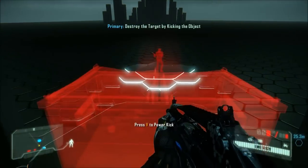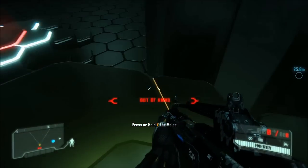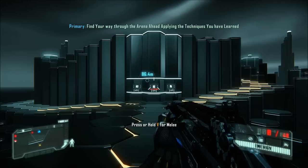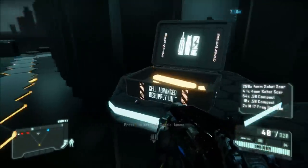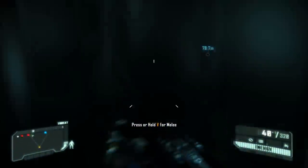Kick oversized objects to clear paths and kill enemies. Welcome to the tutorial sandbox — here you can test out your nano suit abilities in complete safety. Combine nano suit modes dynamically to maintain combat advantage over your enemies.